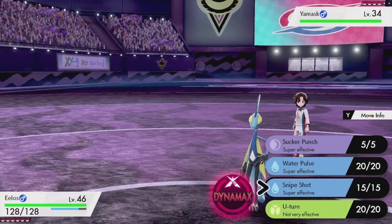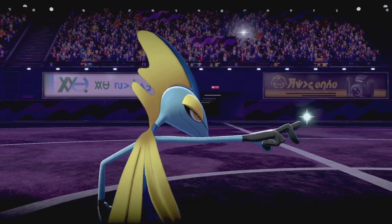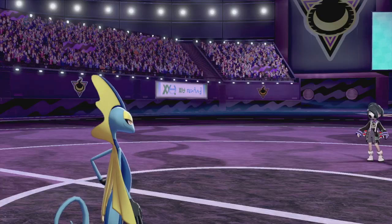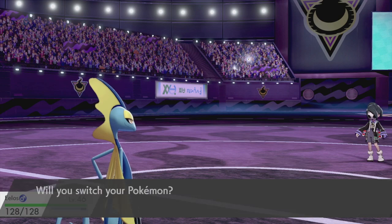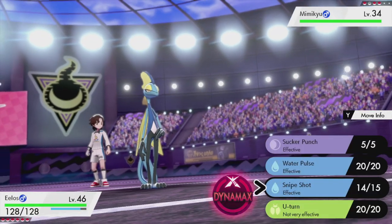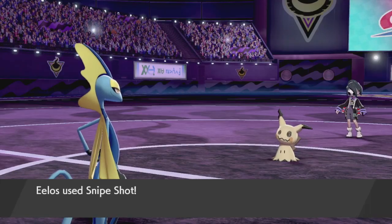Alistair has a Galarian Yamask. Galarian Yamask is actually part Ground type as well, so conveniently Elos has Water type moves. We're gonna Snipe Shot this thing and destroy it. Our Pokemon are 10 levels above the gym leader's. We got Mimikyu next - Mimikyu has the Disguise ability which lets it take a hit but loses an eighth of its HP. Actually wait, I thought Snipe Shot went through Disguise but it doesn't. I'm not that smart apparently.